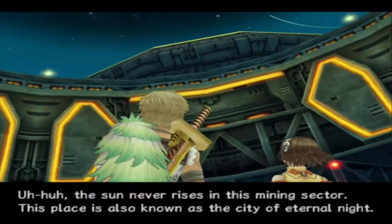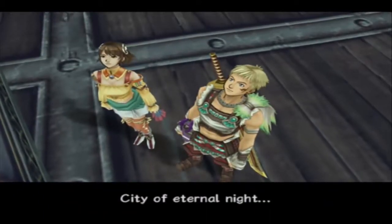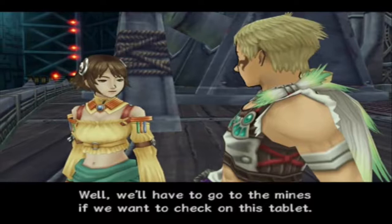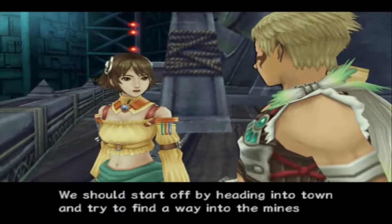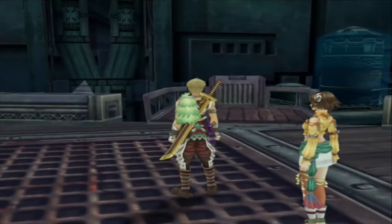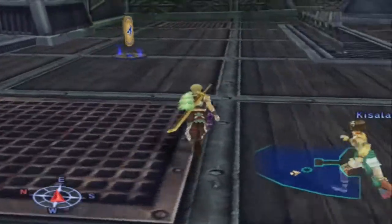The sun never rises in this mining sector. This place is also known as the City of Eternal Night. Pretty romantic, don't you think, Jester? City of Eternal Night. So where do we start? We'll have to go to the mines if we want to check on this tablet. Most likely they only allow authorized people to enter. We should start off by heading into town and try to find a way into the mines. Hey! We do get fast travel.